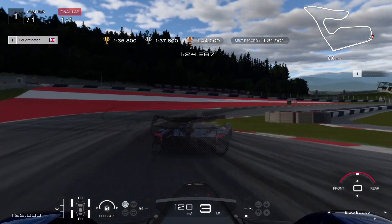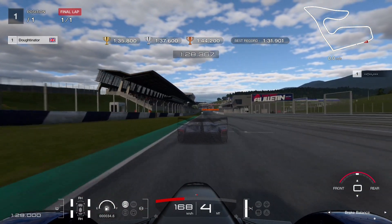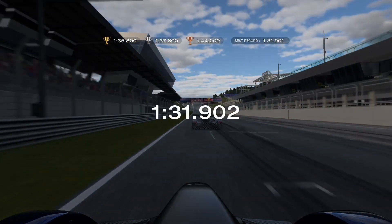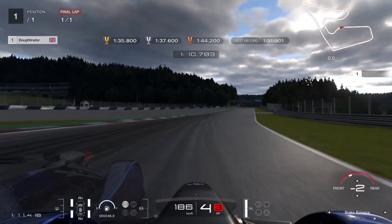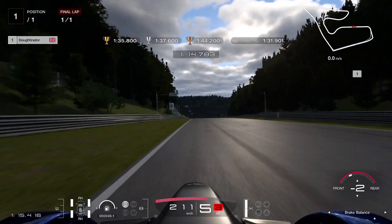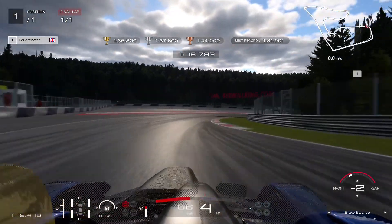We just stay in track limits — that's awesome. Through the final corner, we get a little bit of a slide, slight correction, and we are up on the ghost running to the line, keeping it flat. We finish 0.001 off my best lap time. We'll try again. As you can see, I'm up on my ghost by quite a long way — at least 0.3 ahead — so it's all good.